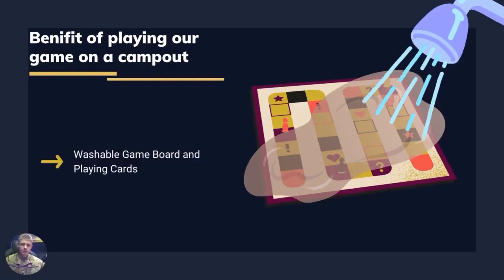The benefits of our game. The main benefit is that we made our game board and game pieces out of waterproof materials so that the elements can't get to them. Like if you're out hiking and it starts raining, water gets on your backpack, and your game pieces won't get wet.